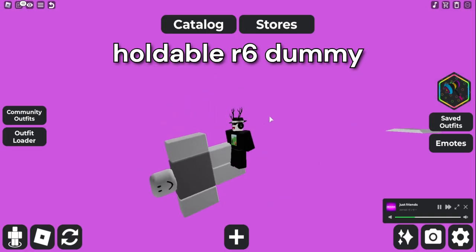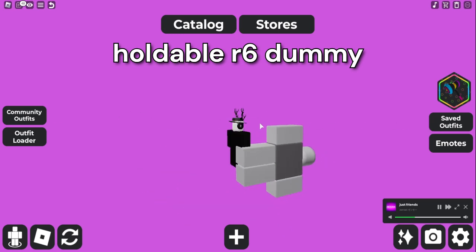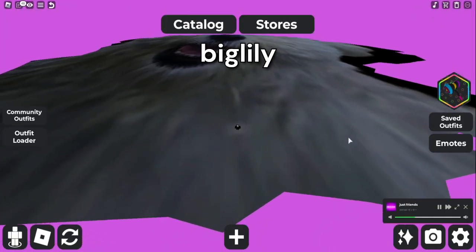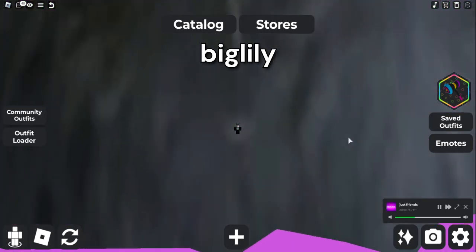This one right here just makes it so you can hold a dummy. It's kind of cool — I mean, it's not really a Skybox UGC, but it's kind of size-glitched in another way, nonetheless. This one's called Big Lily, and it's someone's dog. It's pretty overpowered; it takes up the majority of the map.